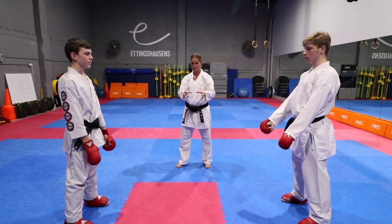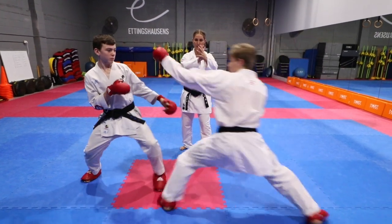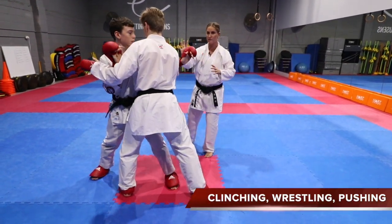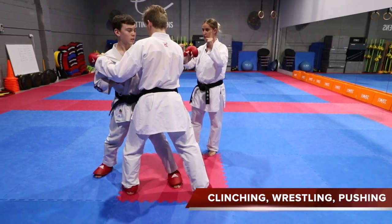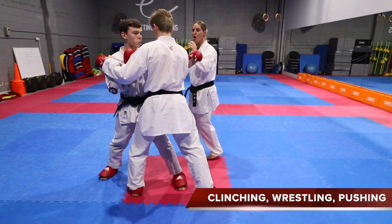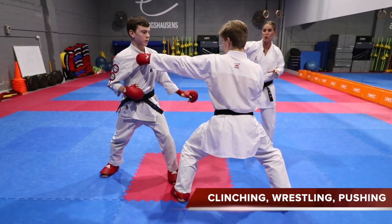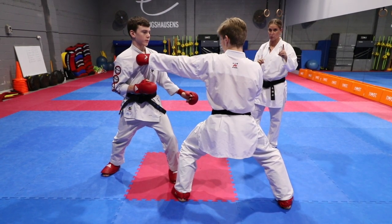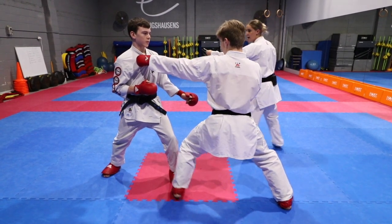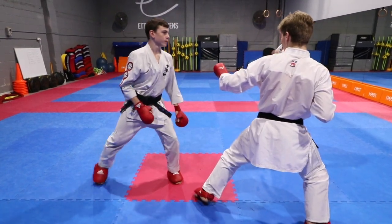Another Category 2 offence is improper clinching. If the distance gets close and there is a clash, you can clinch briefly, but you cannot hold on with two hands or you receive a Category 2 warning. If you are holding with one hand as you leave the clinch, you must score or attempt to score straight away, otherwise it is a Category 2 warning. However, if you come out of the clinch and immediately score, that is acceptable.